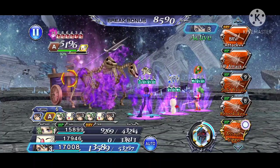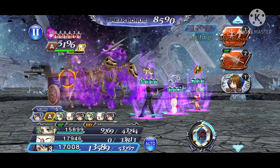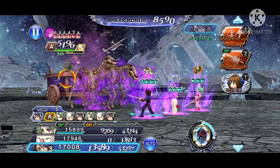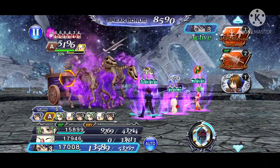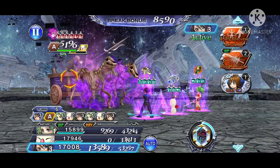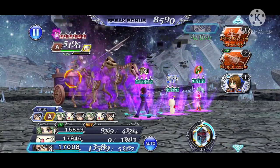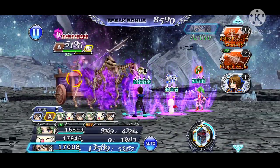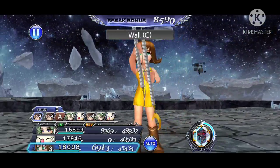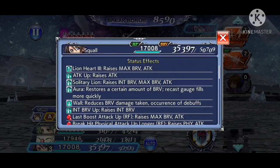My fifth and final not-so-obvious call utility is Yuffie. This may come as a surprise since she is definitely one of the lesser-used call abilities, especially as she doesn't have an LD call yet. Her call ability inflicts Wall, which provides nice defenses and debuff evasion — though not at 100%. But the key thing about Yuffie's ability, especially if you have her realized, is that she also comes into play giving the entire party an Aura buff.